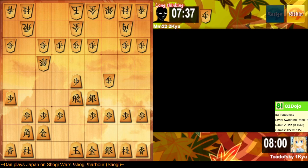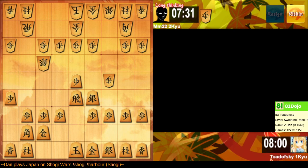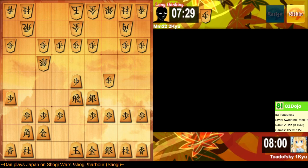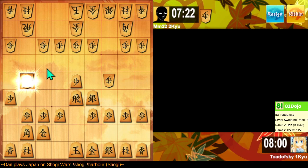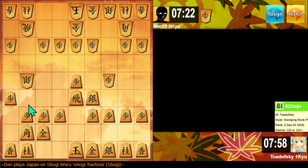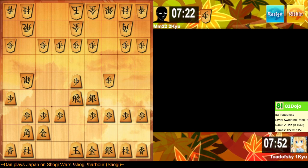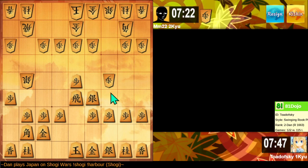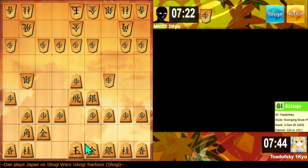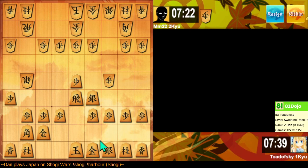We're freestyling it here. Their Bishop is cut off by my Silver. Their Silver is making it difficult for my Rook to become active. But if they chase my Rook, then my task becomes easier. They do not chase my Rook. I can take this pawn — if they move up the Silver, I can threaten to hit the Bishop. Also, if I just do nothing, my position's fine.